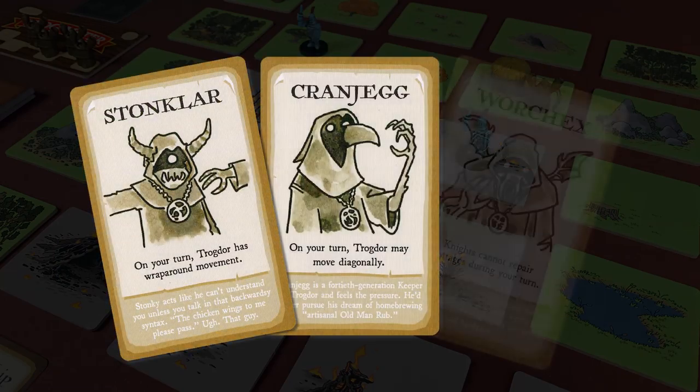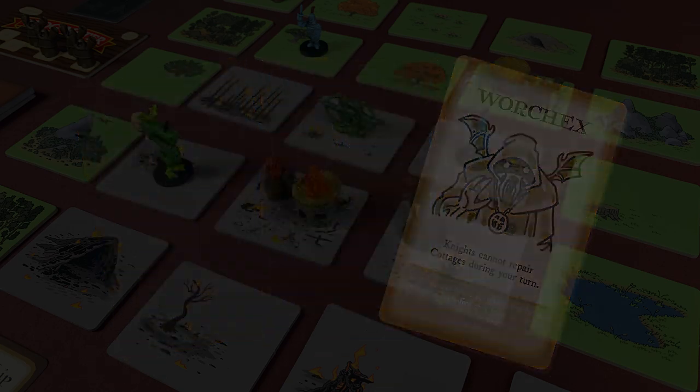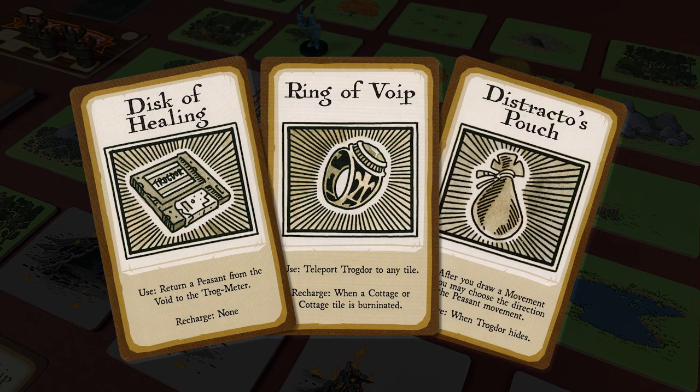Players start the game with a Keeper of Trogdor card, which grants you a special ability and a sense of belonging, and one item card that gives you a special ability that must be recharged after every use.